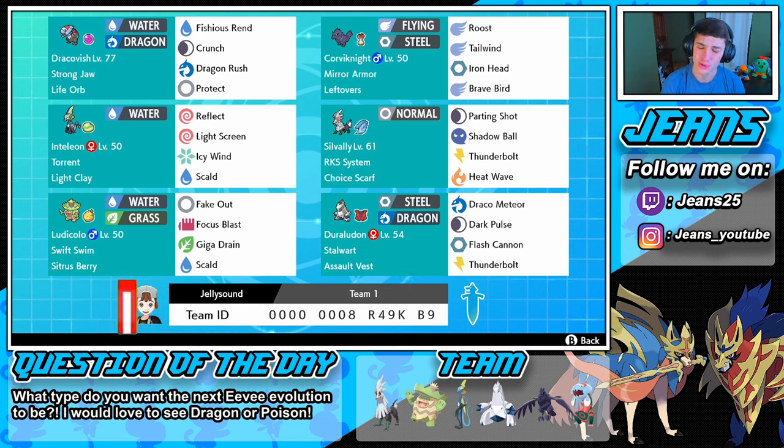I'm very hyped to use this Duraludon team — I love his design. When I first saw him I was like, this guy's a beast. In the front spot is our Dracofish, rocking Life Orb with Fishious Rend, because that move is OP and with Life Orb we can do even more. He has Strong Jaw as his ability so Crunch will do more damage, and we have Dragon Rush and Protect.